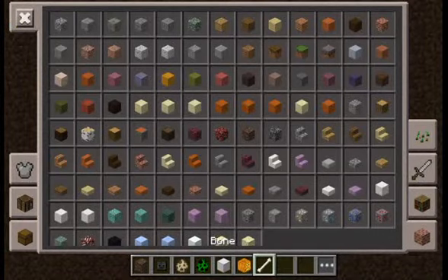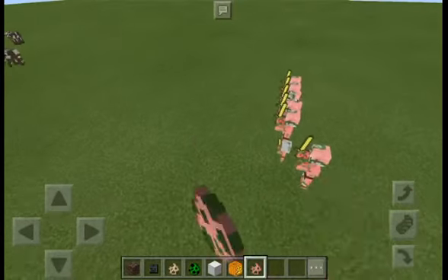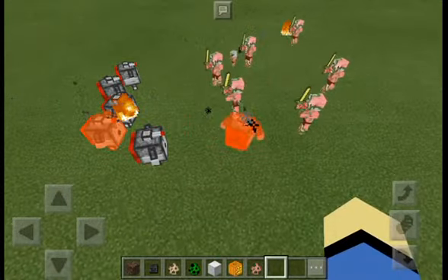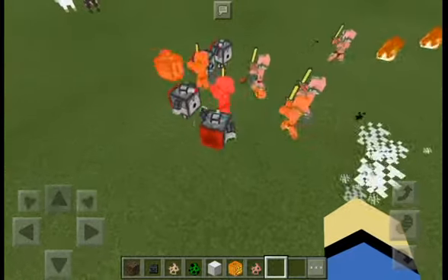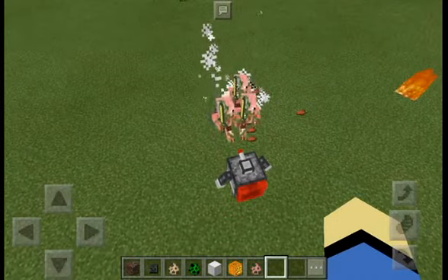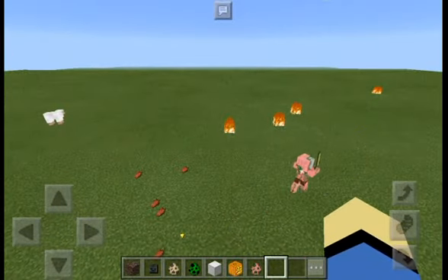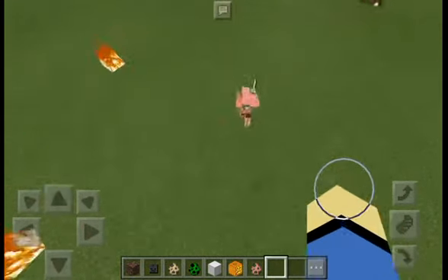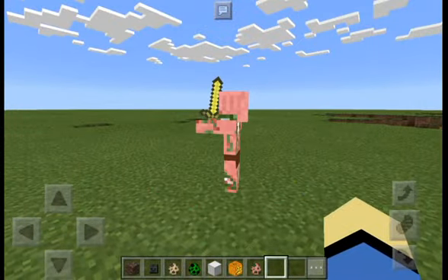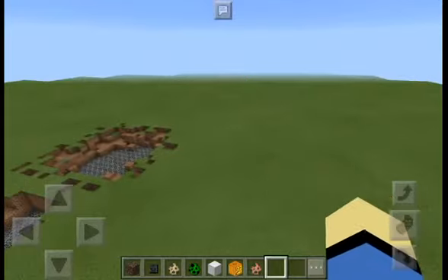Let's try one more thing — spawn some zombie pigmen and an army of Dispenser Bots and see what happens. They're fighting! Oh my gosh — the zombie pigmen are winning. They've got fire resistance. One zombie pigman is the last one standing — congratulations buddy, you have won!